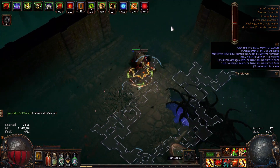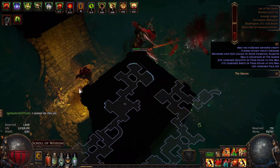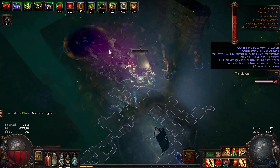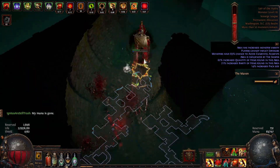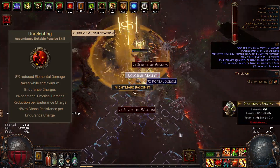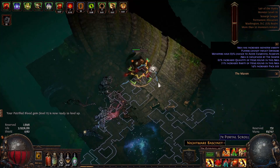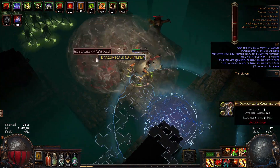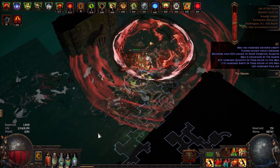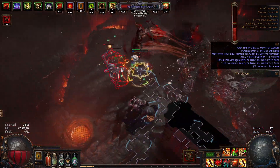I also want to talk about how squishy the build can feel at times. Even though I'm playing a juggernaut with a little over 20k armor and around 7 endurance charges, I was running into a lot of scenarios where my character would just get one-shot or his health was just bouncing all over the place. This could partially be because I'm doing a low life setup with Petrified Blood. So I stopped using Unyielding and went for Unrelenting instead, which gives you more physical damage reduction and reduced elemental damage taken while at maximum endurance charges. The additional chaos resistance per endurance charge is a plus as well. But even with this, my fire resistance is at 78%, cold at 77%, and lightning at 78%. With my flasks up I have 27k armor and also have Petrified Blood, but even still I didn't feel all that tanky.